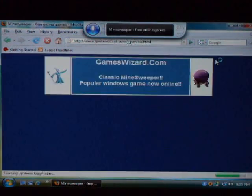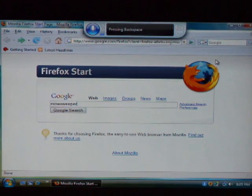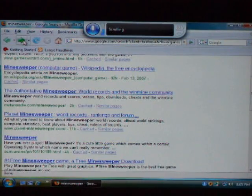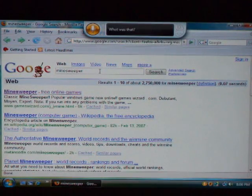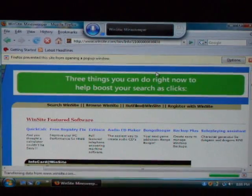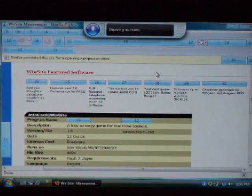Minesweeper — Minesweeper Free Online Games. Backspace. We'll go forward. Scroll down. Scroll up. Show Numbers: 32. Dot. Press E, Press X, Press E, Search. Winsight Minesweeper. Scroll down. Show Numbers: 32. Okay.